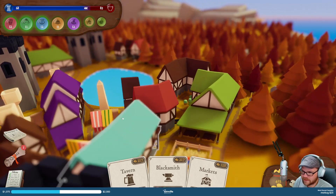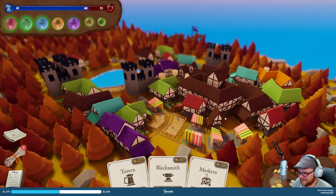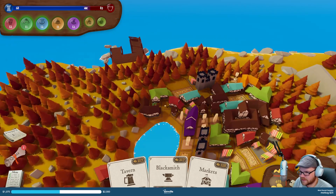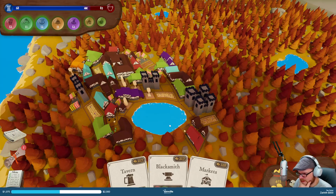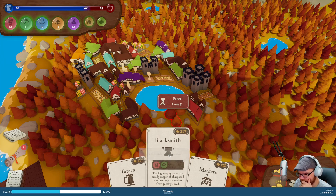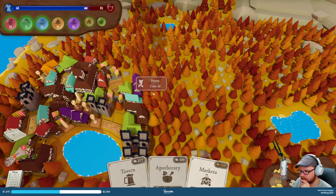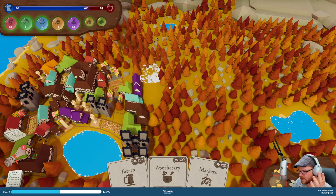What else is in town? What are these peasants? I will take more adventure — so we're gonna do something to appeal to folks, like a blacksmith. I need more space, so let's get rid of those. I just hope for a tavern tomorrow. Lost — a library.